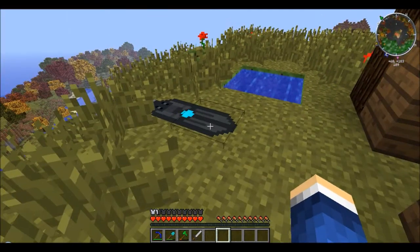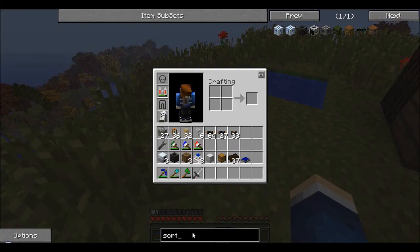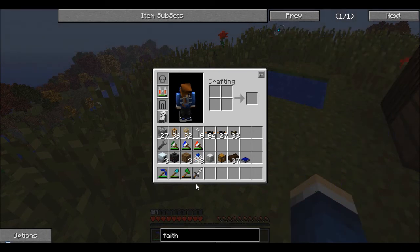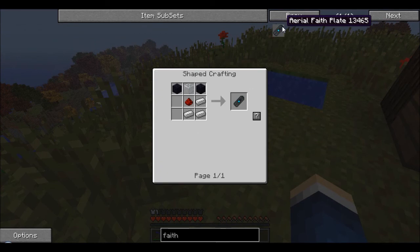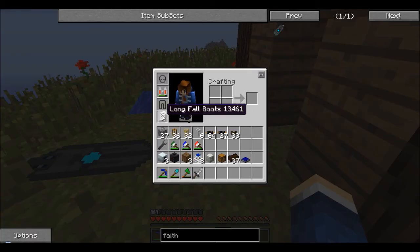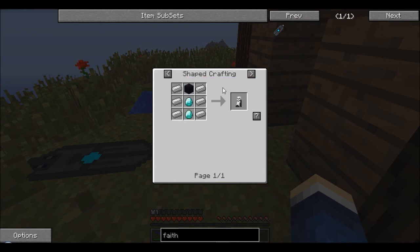So I tried making a faith plate, which I was successful at. They're super easy to make — just some obsidian, iron, redstone, glass — super easy. I also made these long fall boots, which are pretty easy to make as well, a little bit expensive with diamonds.